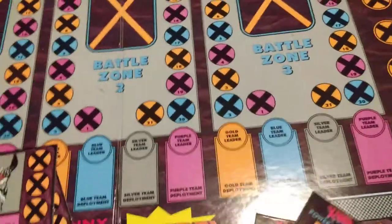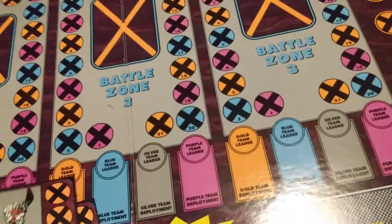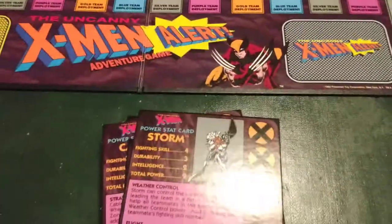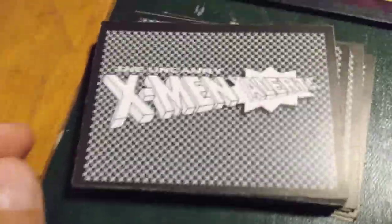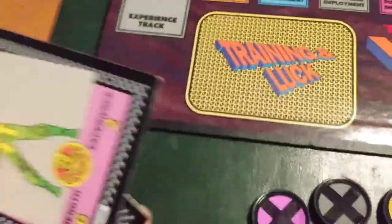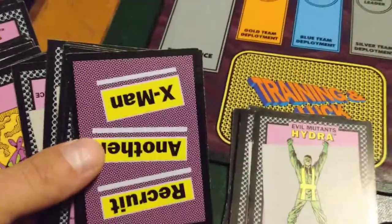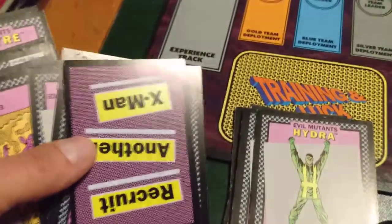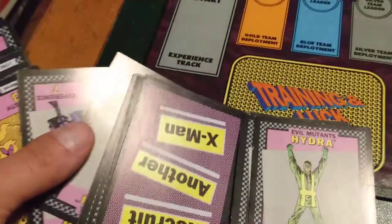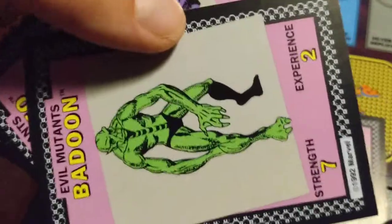Those are the character cards and everything that's on those cards I just showed you. Now you're also going to get X-Men alert cards, and these cards you're going to be using in this game. I think I'm missing a couple, but the game's still playable. So for example, recruit another X-Man — you get Badoon!